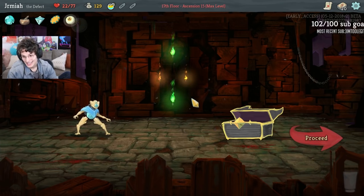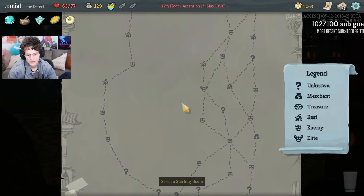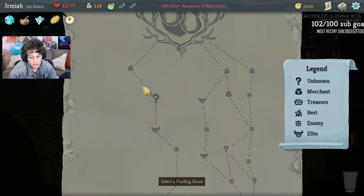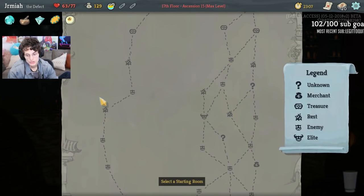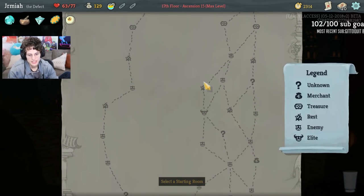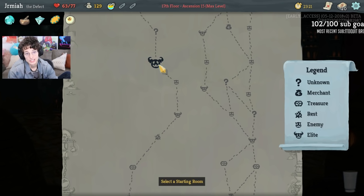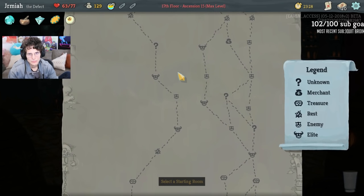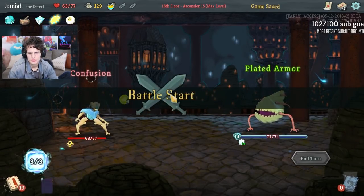We got the Snecko Eye! I had a feeling this Seed was going to give me Snecko Eye. Even with Snecko Eye, I think Seek was the right choice given the circumstances. But we got Snecko Eye, so this is going to be an Echo Form Snecko Eye Hyper Beam deck. If this is going to continue the streak, what better way to do it? I'll go for one Elite - I don't want to get too frisky. We could go for four Rests and two Elites at the end, and at that point our deck should be strong enough to do two Elites no problem.